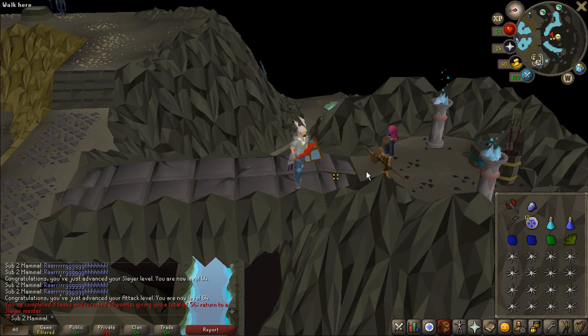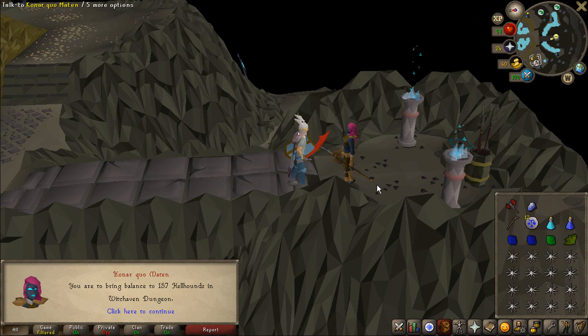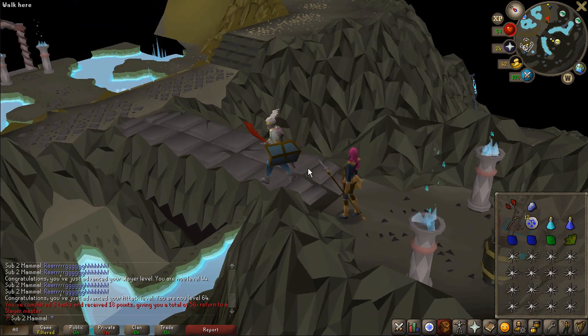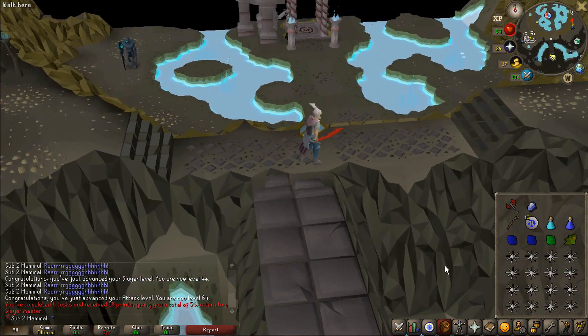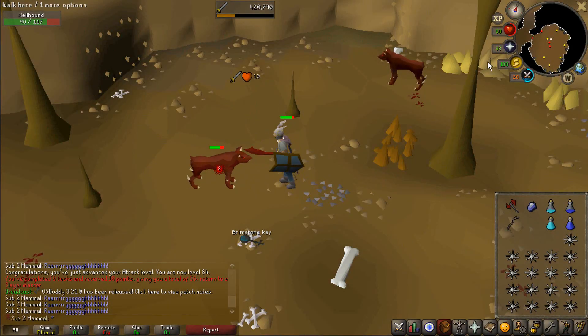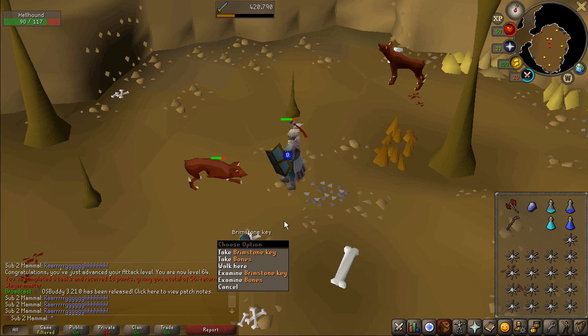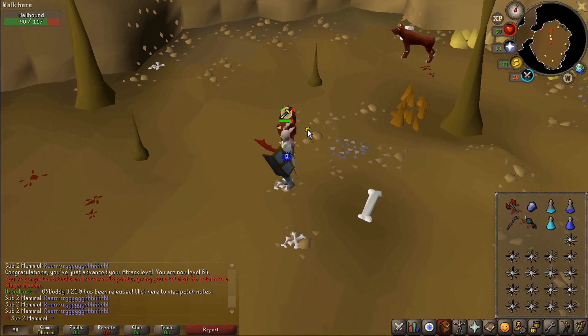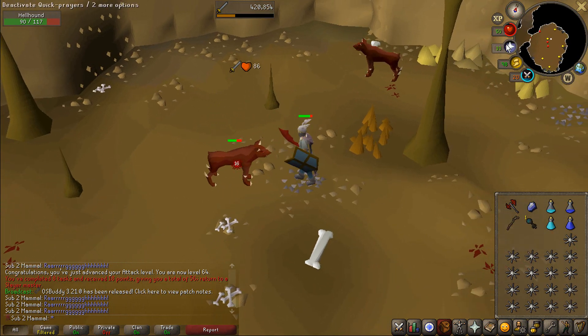Task number 3 — what do you have? 157 Hellhounds in the Witchaven Dungeon. This should be good XP; I just have to pray flick the whole thing. And there you have it — the very first Brimstone key of the account. When this task is done, I'll check that out. Hopefully I get something good.